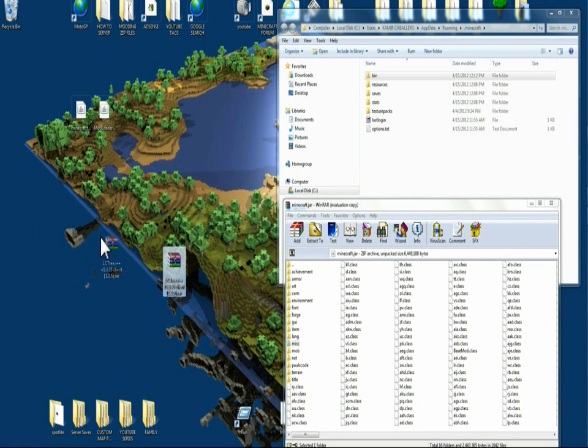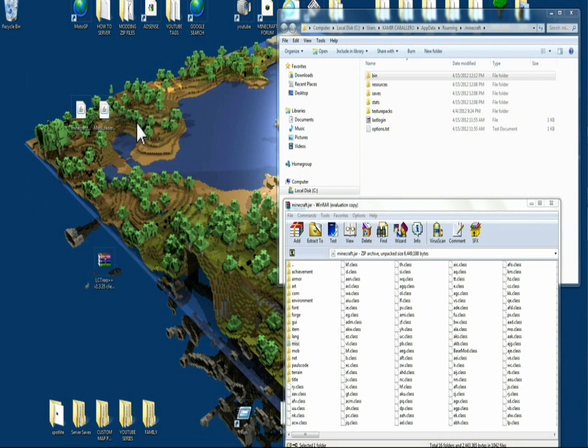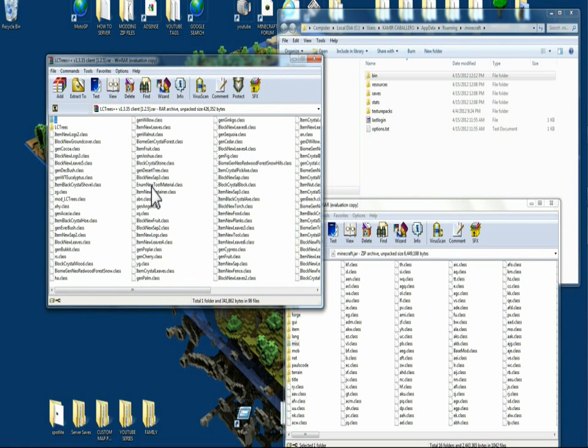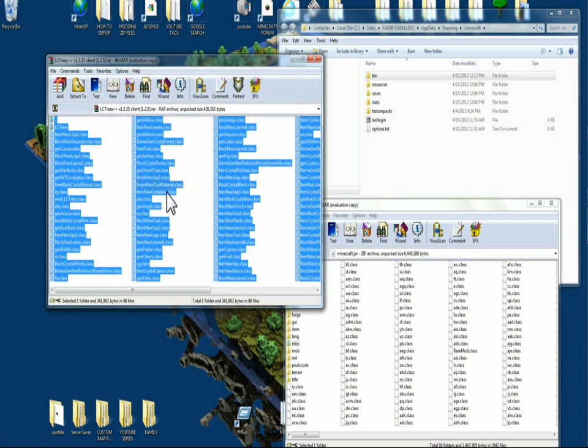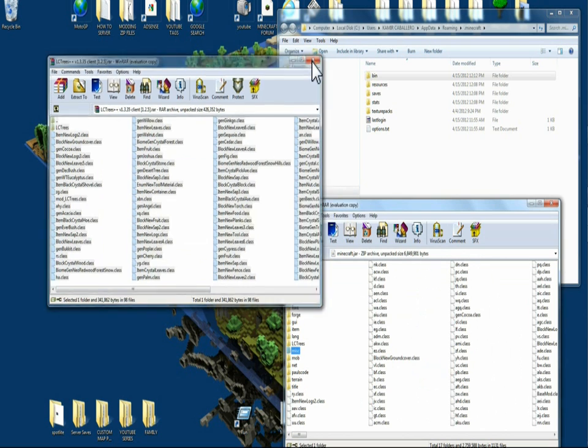Minecraft Forge is in. So now the last thing is your mod itself. You're going to right click it, open it up, right click it again, select all files, hold it down with your left clicker and drag it over into your class files, and let go. And that should be it.